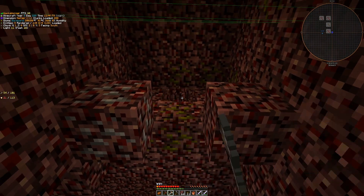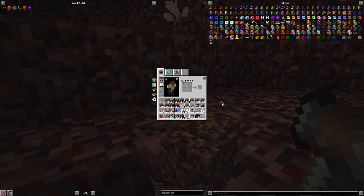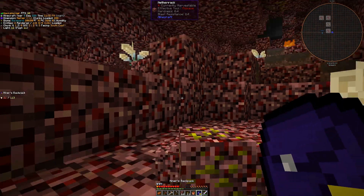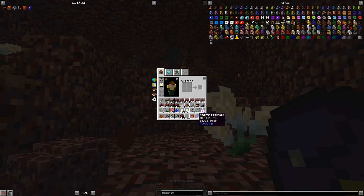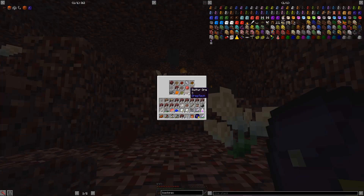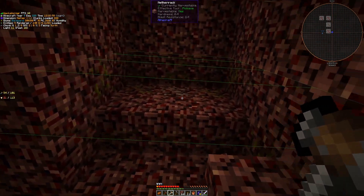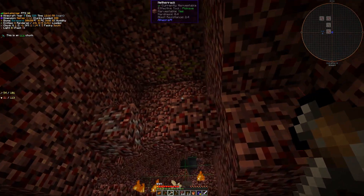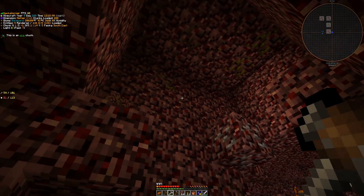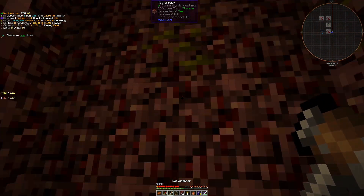I just found this sulfur vein. It took a minute. Remember that the method of ore veins is still the same in the nether as it is in the overworld — you're still looking for the centers of those chunks. That's what I was trying to do. I just was not finding anything at all, so I ended up kind of abandoning that and just wandering around. Happened across some exposed sulfur ore. Definitely not the most efficient way of doing things, but it got the job done this time.